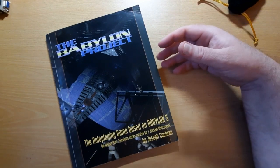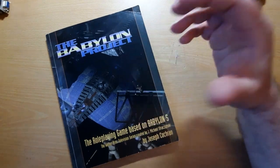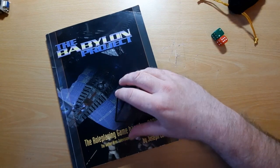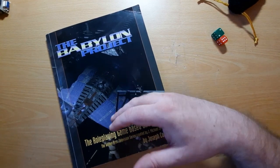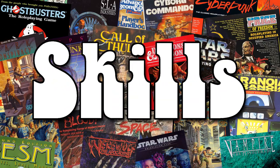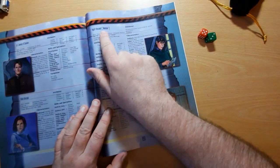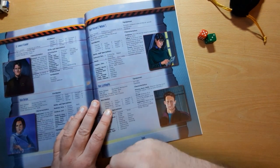There have been various Babylon 5 role-playing games since then, but this was the first, back in the 90s. I really like the way it sets up the world — it was an interesting game, especially as it came out while the series was on, providing background information on the world of Babylon 5 while we were still watching it. Looking at the sample characters at the back, one of them is April Vincent Nebula, a computer analyst who is trying to hack into a computer.